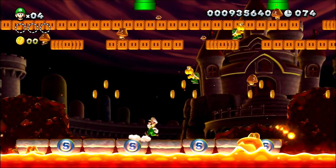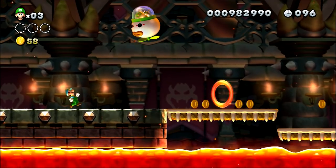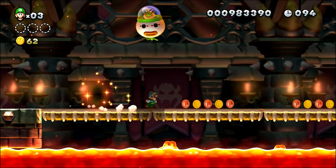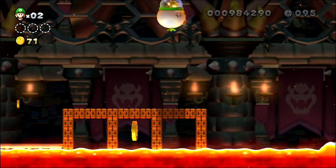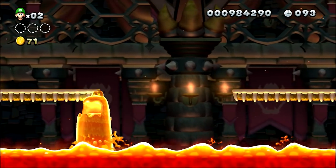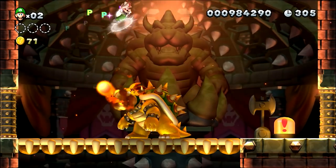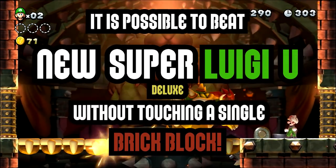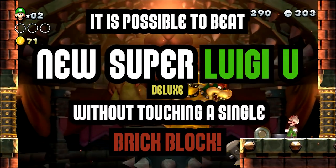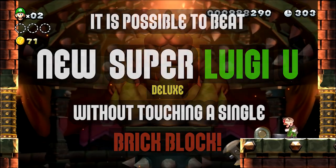The next three levels do not pose any real threat to this challenge, which only leaves us with the final level to take on. And I've still got a pea acorn burning a hole in my pocket — why not use it now? It really just makes this final level almost boringly easy. And of course the boss fights don't contain any bricks, which means it is possible to beat New Super Luigi U Deluxe without touching a single brick block. There was some rerouting and a couple of tricky bits, but we succeeded.